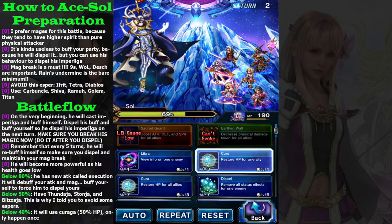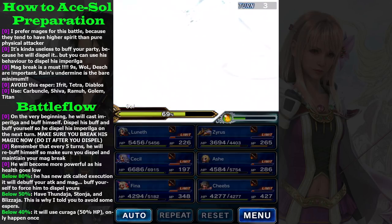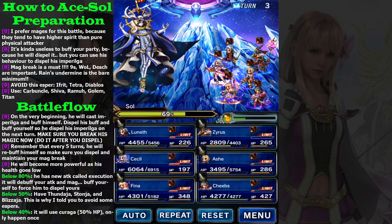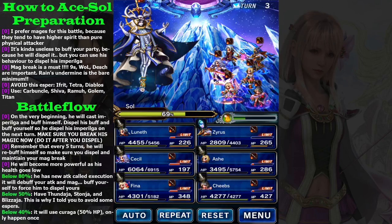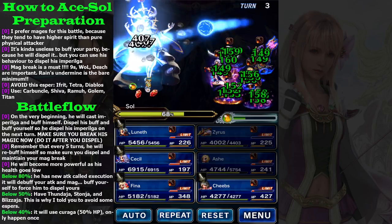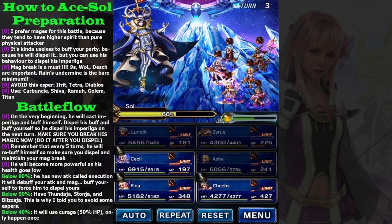Let's heal Xyrus a little bit. Ultima Execution is a new attack that triggers when his health goes below 80%. The damage is quite big — imagine if you don't have Magic Break on him, I guarantee you will be dead. Make sure you re-inflict Magic Break, and don't forget to dispel her stats. As long as you maintain Magic Break, this battle is not that hard.